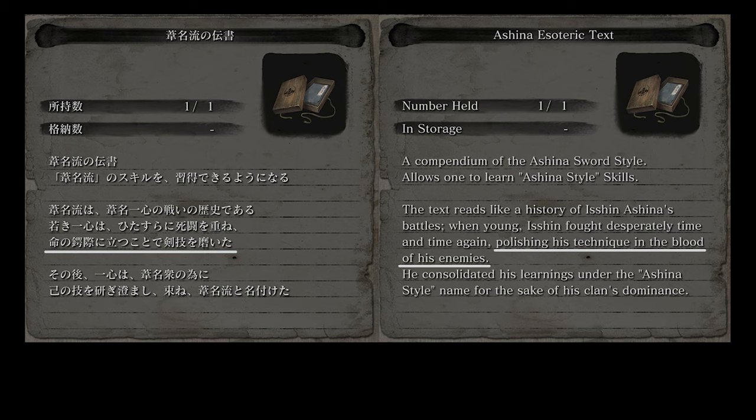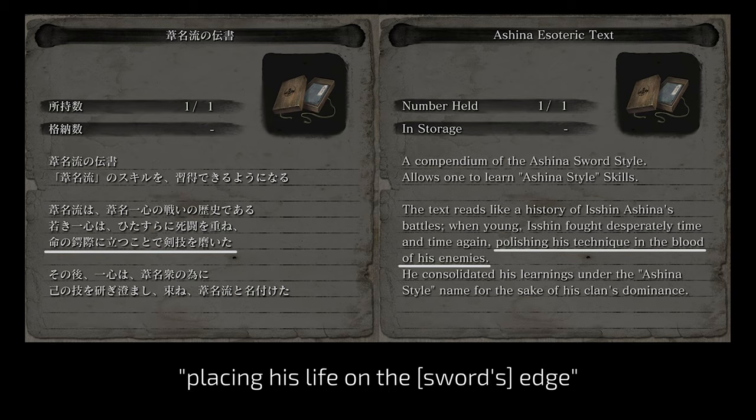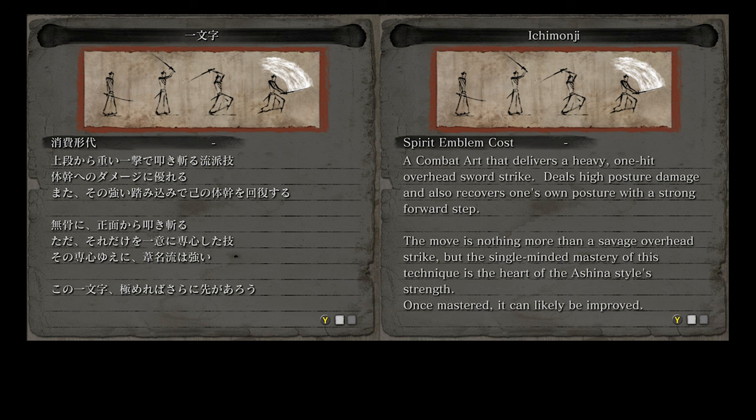Ichimonji's original name is Ichimonji — it literally means straight line, but also denotes the character one, like the number one, Ichi. As you can see, it is a straight line, so it makes a whole lot of sense. The localization is for the most part accurate. Interesting that the original describes this skill with the word bukotsu — clumsy, rustic, unrefined. Ichimonji is incredibly straightforward and somewhat lacking in gracefulness, so no wonder. The original says that this skill is practiced wholeheartedly with undivided concentration, which is basically the only way anything in the Ashina style is practiced.